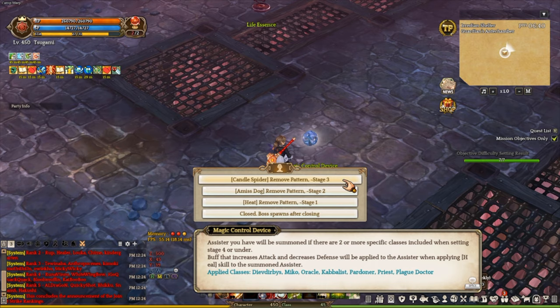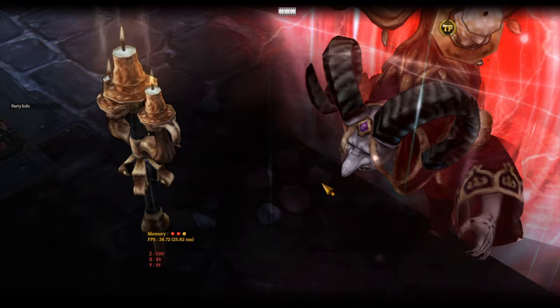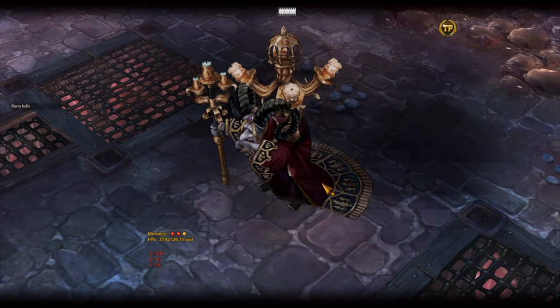After you successfully enter the dungeon, there will be an orb in the meadows and by interacting with it, you're going to get an option of removing the pattern at stage 3, stage 2, or stage 1. By clicking on the fourth one, you are going to fight Tar Hashtag on stage 7. I also want to point out that each pattern you remove will reduce the number of rewards you obtain. Here is the list, and you will need this material to craft the new Luciferia accessory.